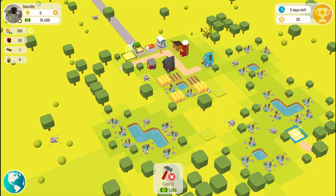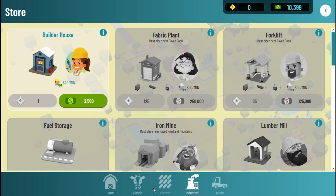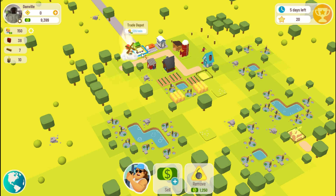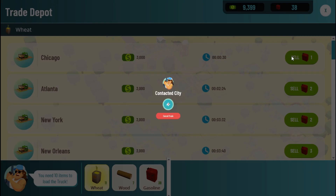And now I can build an oil pump. To the right of the worker symbol is the pay timer. It counts down every minute to payday. When it resets, the credits for pay to your town are removed from your available cash. If you do not have enough cash to make payday, all work in your town stops — workers drop their materials and return to their houses.